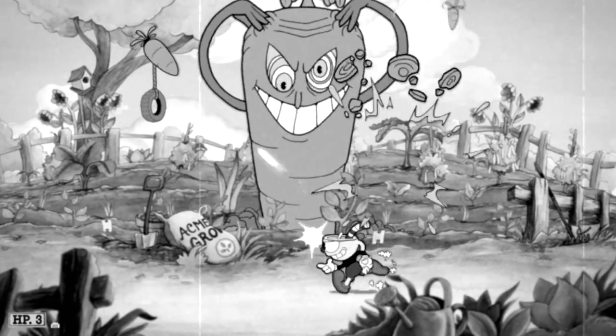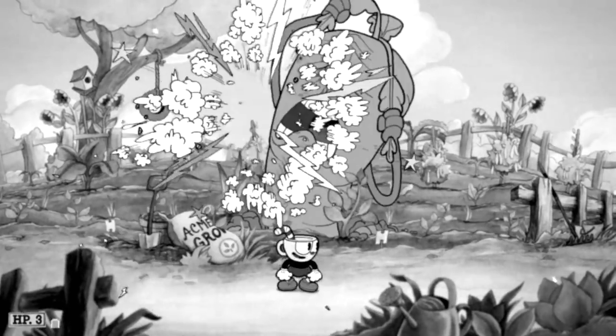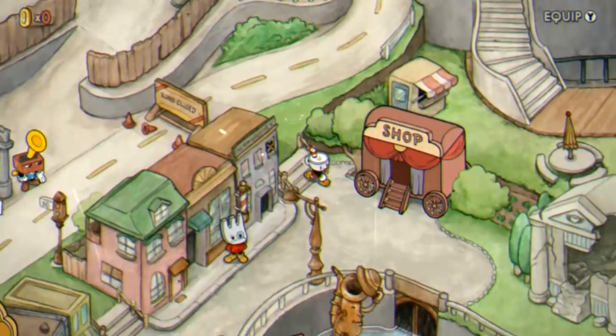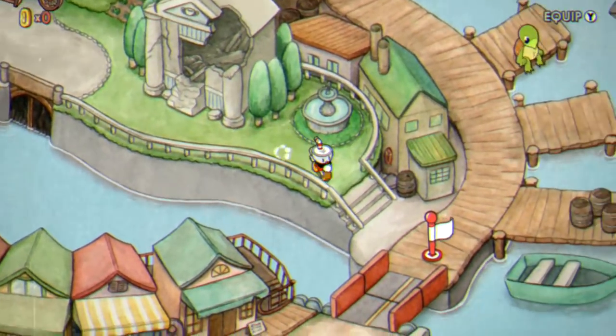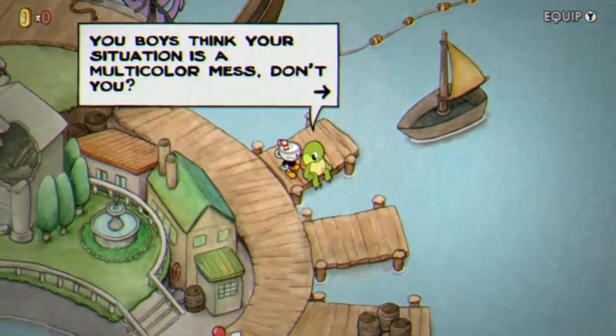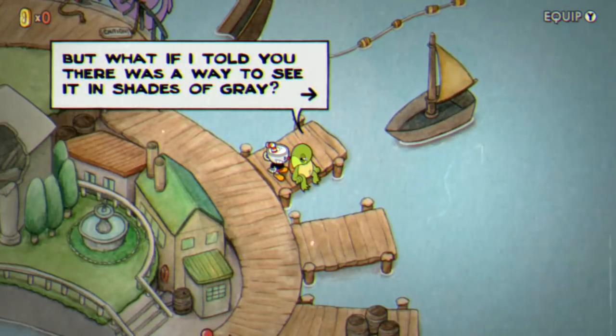It also comes with a vintage mode for the audio that changes the music, which is pretty cool. Now upon playing the game and reaching World 3, you'll eventually be able to go to the docks and talk to this turtle. He'll mention that the world is a multi-color mess and maybe there's a way for you to see some extra shades of grey instead.